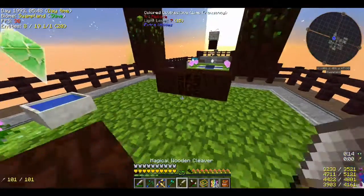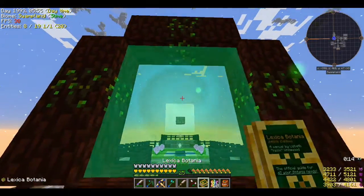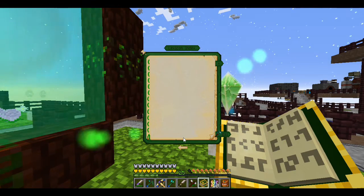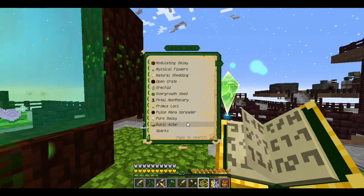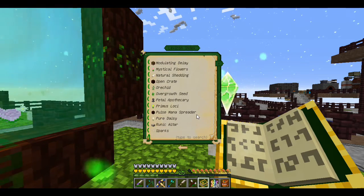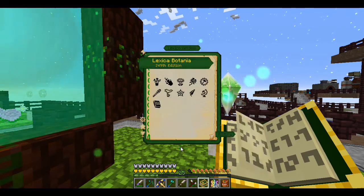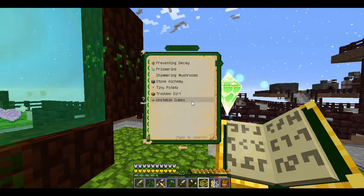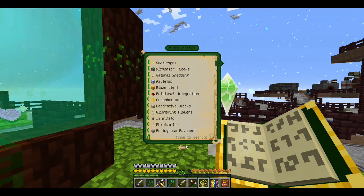Let me grab my wand real quick and update the book. There we go, it's good to go. Now I should have Gaia in it. Where is it at — function, generation, miscellaneous? I know it's in here somewhere. There usually is a little section that shows you how to set everything up, and that's what I want to do right now.